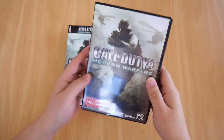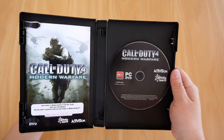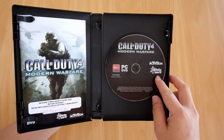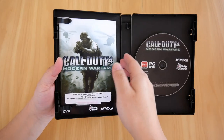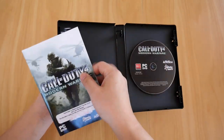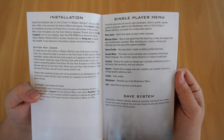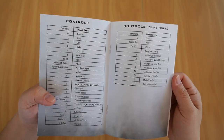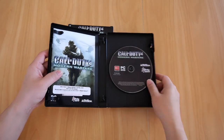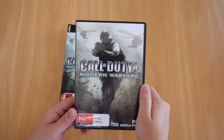Let's open it up — we get the standard DVD case. There's the DVD and the booklet. The DVD is a little boring — basically just a bunch of words on a black background. The booklet covers how to install it, the single-player menu, in-game display, health system, objective menu, the controls, and multiplayer. That's pretty much it.